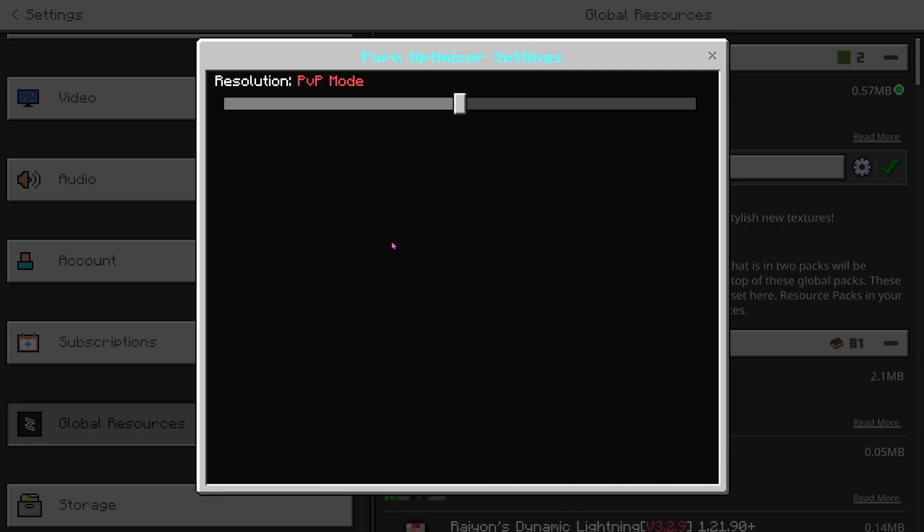The features of this client say that it's actually best for MCPE PVP. It reduces device heating, lowers RAM, improves chunk loading speed, and also works on all devices and low-end phones — that is what they are claiming. We're going to go and check it out and see what the changes actually are.